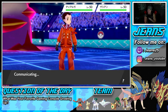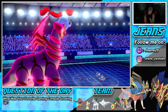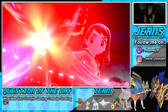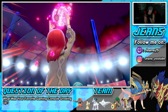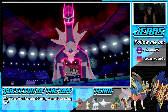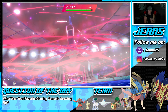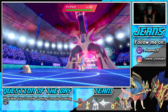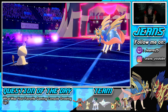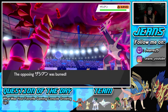Dialga Dynamaxes. I go for parting shot with Incineroar to get the minus one attack drop on Zacian, which is huge. With the burn and minus one, Giratina should be able to soak up a Behemoth Blade. Indeed, Zacian does poopy damage — still have at least one more Trick Room turn. I keep Incineroar saved for the back end.